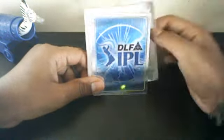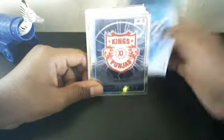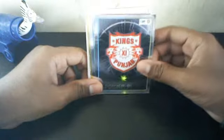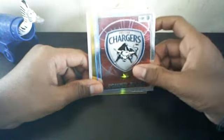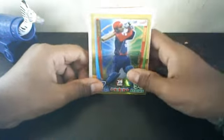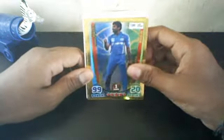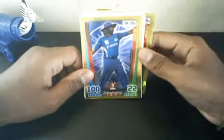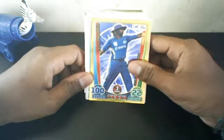Another card of the same, and a DLF IPL logo card. Kings Eleven Punjab Pro Play, Deccan Chargers Pro Play. After the foils is Virender Sehwag Man of the Match, 98 Batting — can you believe it! Munaf Patel Man of the Match, 99 Bowling — another excellent card. And Lasith Malinga Purple Cap Winner, 100 Bowling — what a card that is.